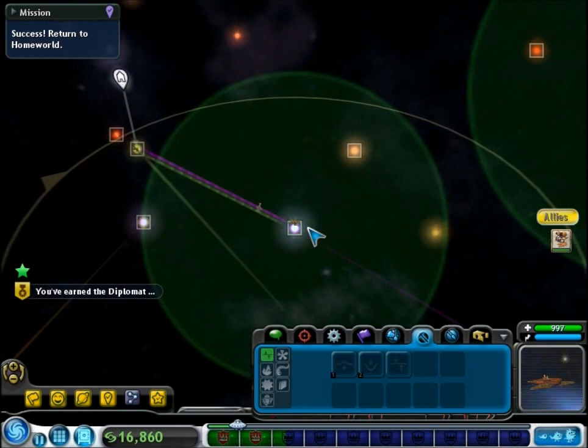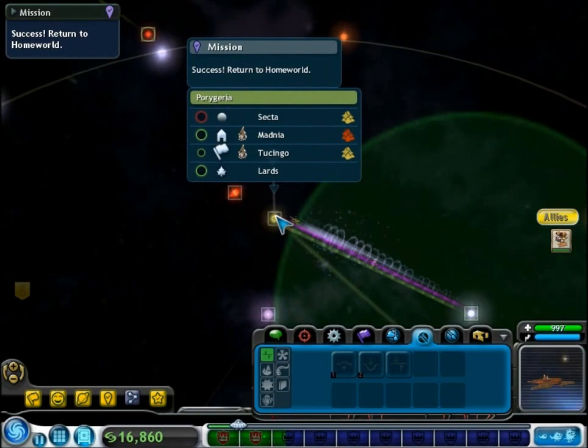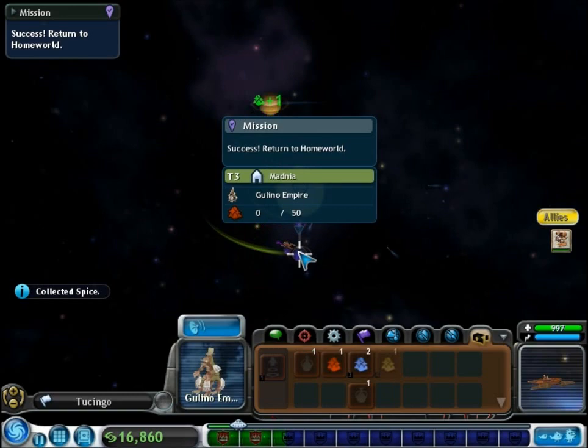And we have an alloy ship as well. And now those green spheres represent our alliances. The red ones, which we will get soon, are going to be our enemies.